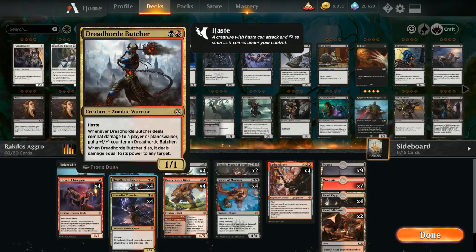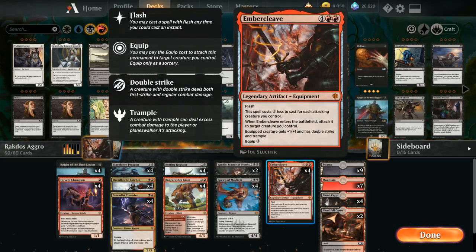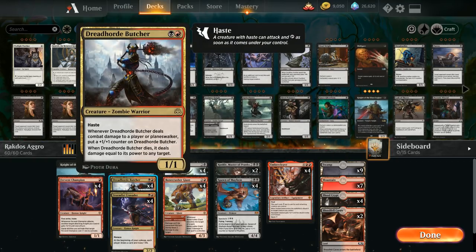We also have the full playset of Dreadhorde Butcher — not a knight, but still very good here. It's a two mana 1/1 with haste, and when the Butcher deals combat damage to a player or planeswalker we put a plus one plus one counter on it. When it dies, it deals damage equal to its power to any target. The Butcher also synergizes well with Embercleave: giving it double strike means it triggers twice upon dealing damage, so it can grow very large, and the added power from Embercleave means even more damage when it dies.